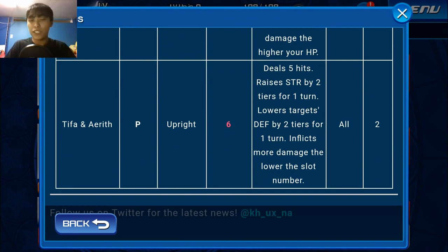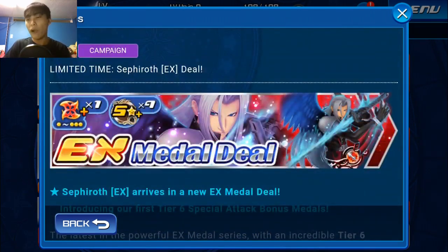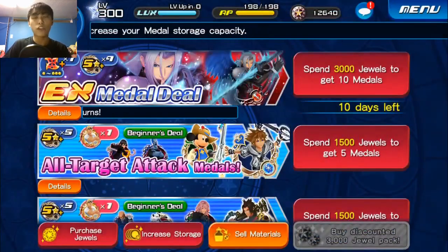Let's look at our Tifa and Aerith metal. It's going to deal five hits, raise general strength by two tiers for one turn, and lower the target's general defense by two tiers for one turn. That means it's going to replace a lot of metals such as Maleficent Dragon, HD Ventus, and Wisdom Form Sora — unless you have them guilted or have extra attack on them, in which case keep using them.